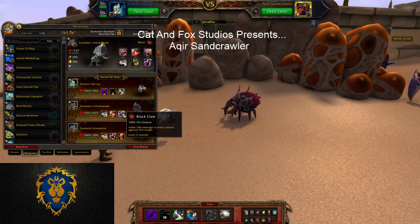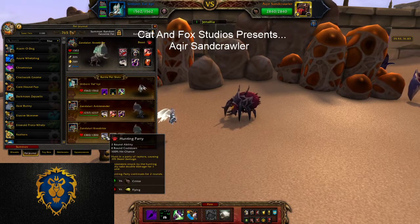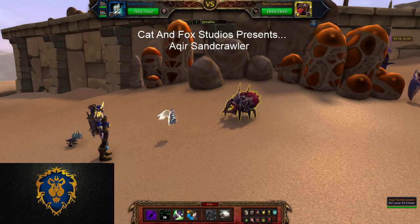It's really that what you need is Black Claw and Hunting Party. Same thing here with the Zandalarian Knee Biter — Hunting Party and Blood Fang. So we're going to get started right into this thing.